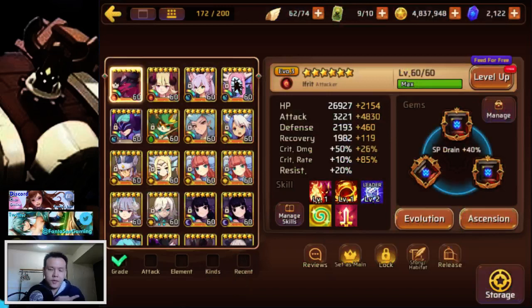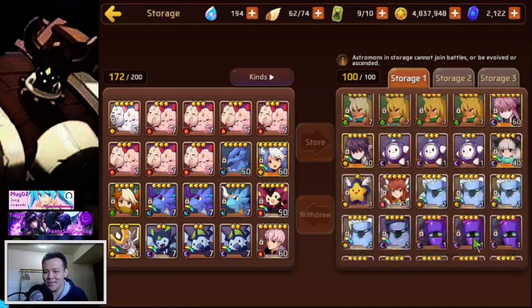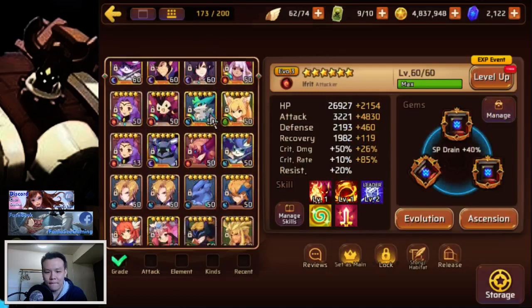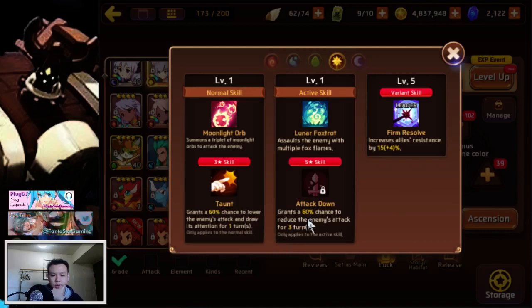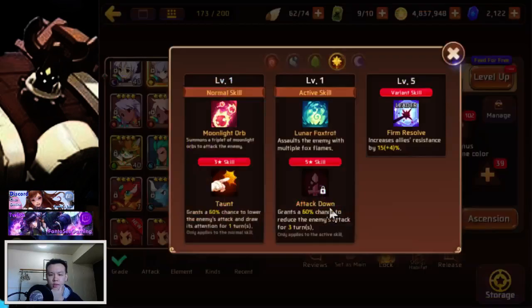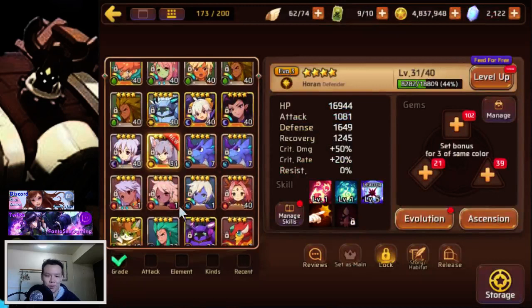I need a lot of debuffers — not a lot of room for other monsters. I think I have this Light Miho sitting in storage — it's time to dust her off, skill her up to full, and start using her. She has 60% taunt, and if you max skill her she gets 80% taunt with an 80% 3-turn attack down on AoE. So she's definitely probably one of the best monsters for Colossus. I'm just theorycrafting right now, I have no idea.